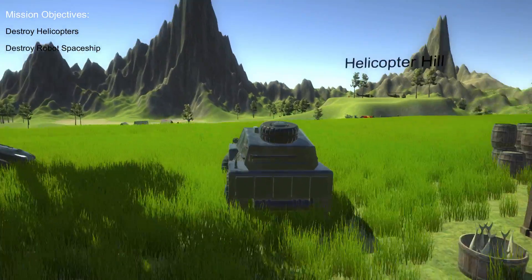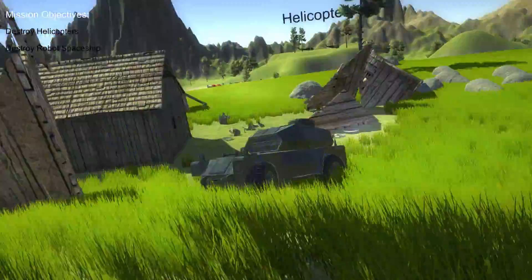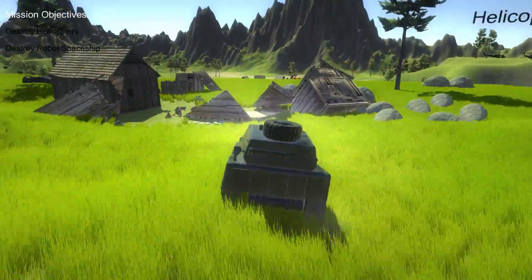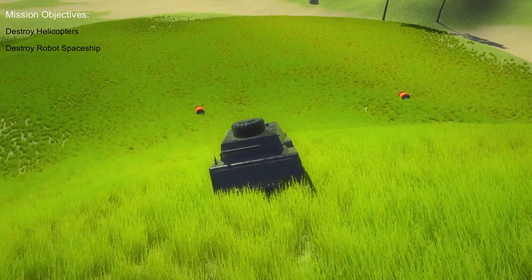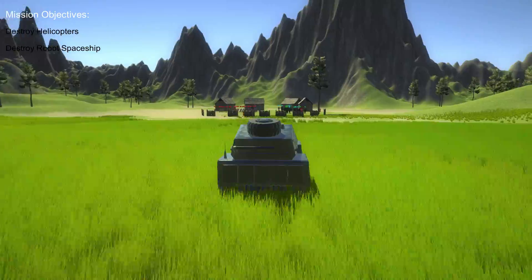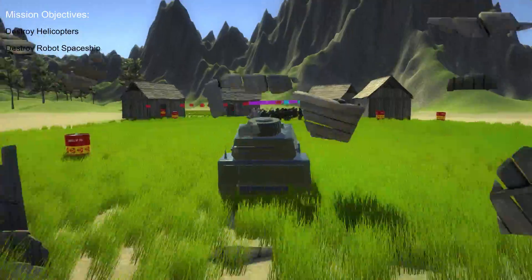You can drive into stuff and just cause general destruction with your vehicle. You can use it as a weapon to take down enemy NPCs, but your vehicle has health. It's a destructible game object, so when you get inside it gets assigned to you as the player, and NPCs will recognize that and attack your vehicle when you get too close.